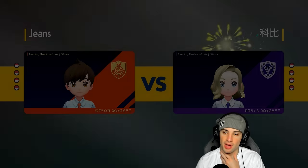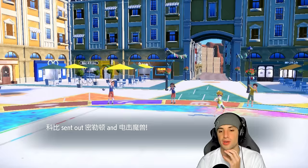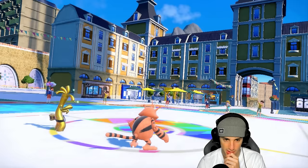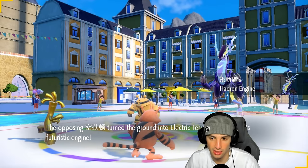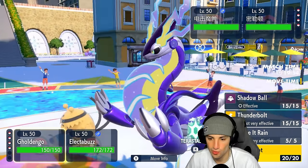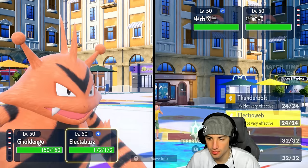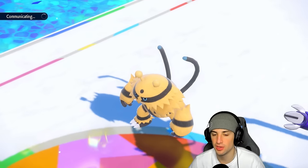Let's see who they lead. It's probably Miraidon, right? I don't mind Miraidon — I can go for Follow Me and do them dirty. They lead Miraidon and Electivire. Do I just go for Make It Rain here? Actually, Make It Rain isn't great here. I have to go for Nasty Plot — we've got to get the plot going. Follow Me is a must-play, hopefully protecting somebody.